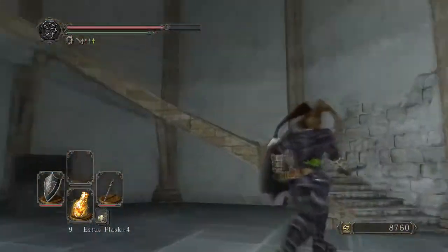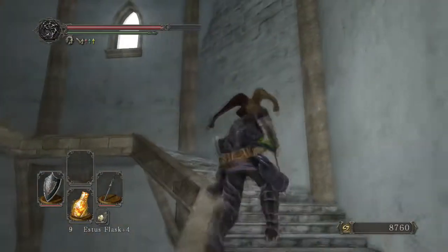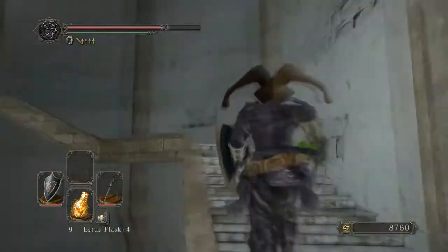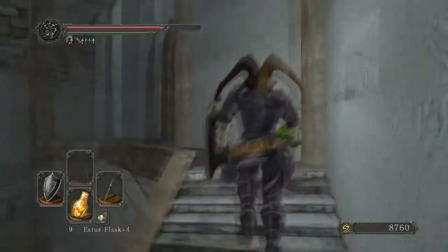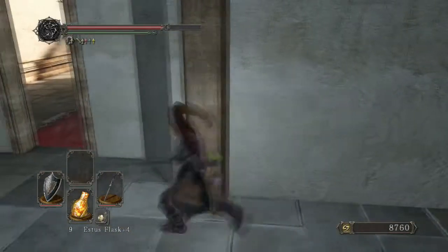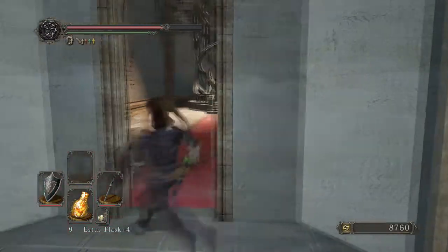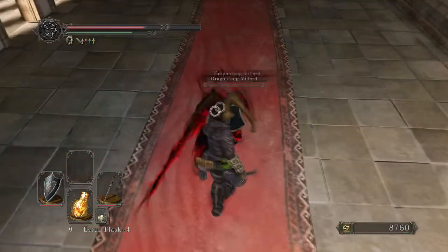I'm currently in Dragon Aerie, which is pretty much the only broken-off path in this area. I definitely recommend exploring a little bit more because there are actually a couple of good items and a dark spirit location in here. If you haven't taken out the ancient dragon already, as you can see there he is — he's pretty simple, not too difficult to take out. I skipped the fight because there's really not much you have to worry about.